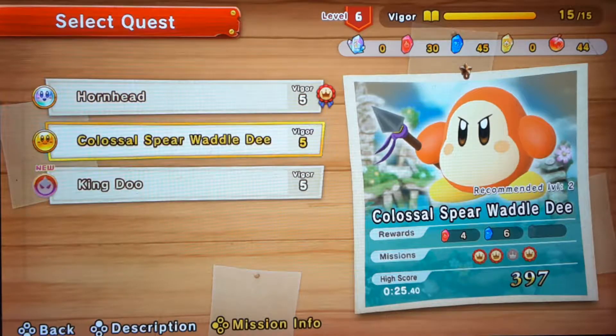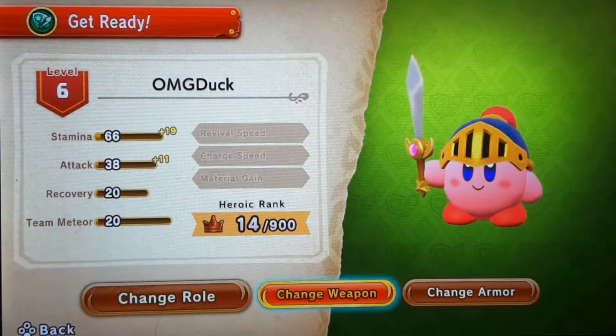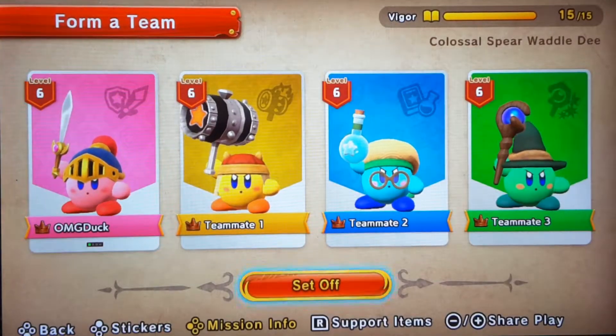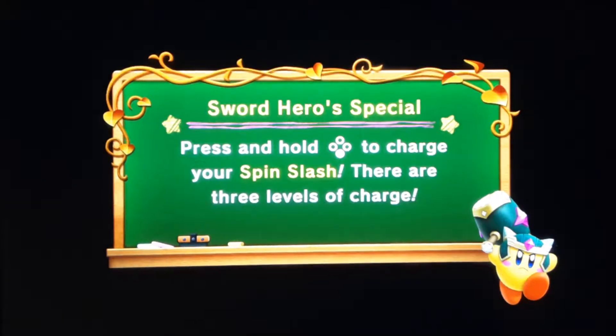I'm close to getting the platinum on that, so I might try this. I will be playing as myself, of course. Oh, I know - that's set. Here we go, let's do it. Hopefully we can get a platinum. If we don't, then we'll try one more time, and then we'll just go on to the next one.